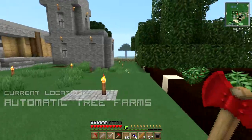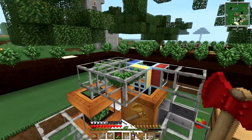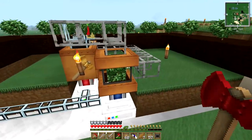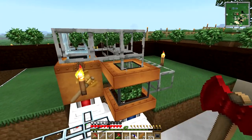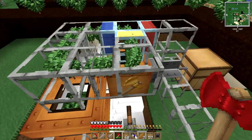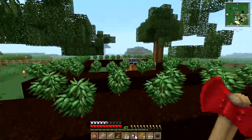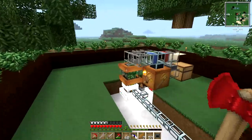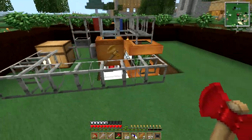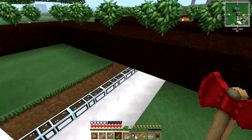Since you were last with me, I've done a few alterations to our automatic tree farm. I inserted an infinite loop into the arboretum system because once it starts running for a long time, the logger collects way more saplings than the arboretum actually needs — you can see this arboretum is full of oak saplings. I added another cobblestone pipe to create a loop so saplings can travel around if there's no space. I've also built another tree farm just to the left, exactly the same design, so we now have two arboretums and loggers running 24 hours a day.